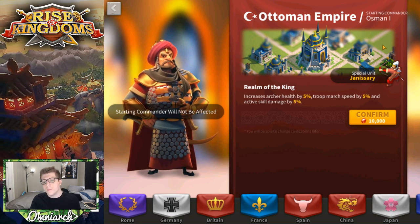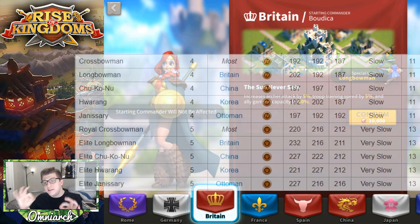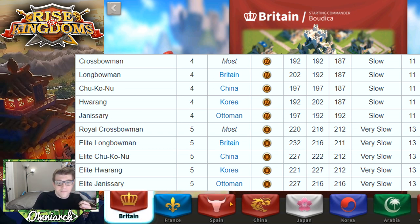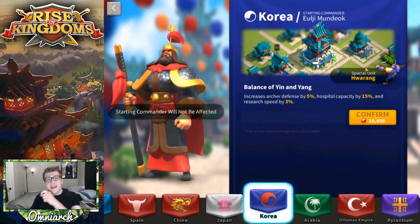For free-to-play players I would recommend either Britain or Korea. The Ottoman Empire is better for players with really high skill damage and those commanders are more legendaries, which are harder to get as free-to-play. China isn't really a specific archer civilization except for their special unit. Britain's Longbowman has the statistically highest attack out of any special archer unit and the 5% archer attack buff is nice, plus 5% troop training speed is good for free-to-play. Korea's Hwarang has the statistically highest defense and Korea has the 5% archer defense buff, 15% hospital capacity, and a 3% research buff.